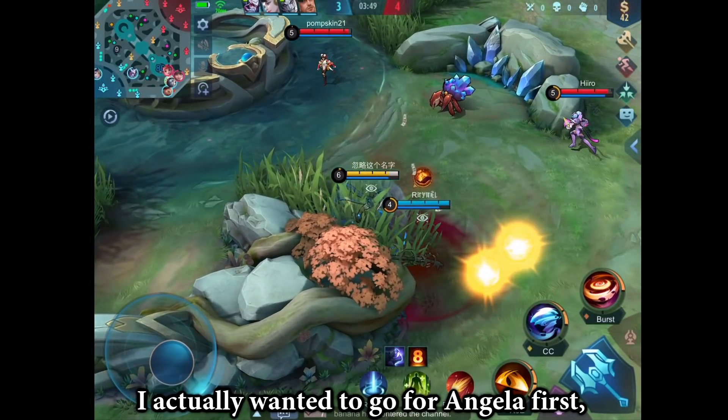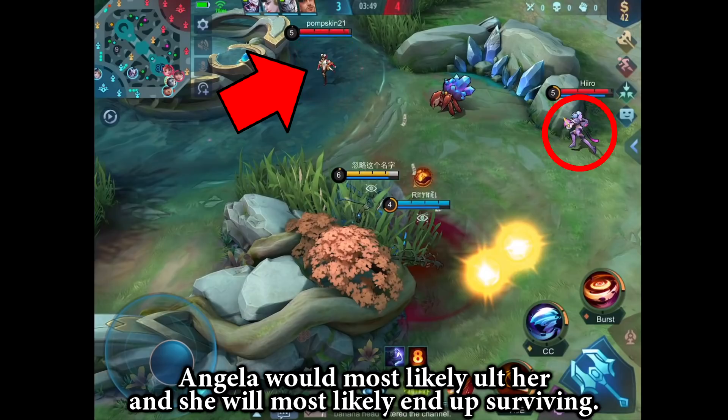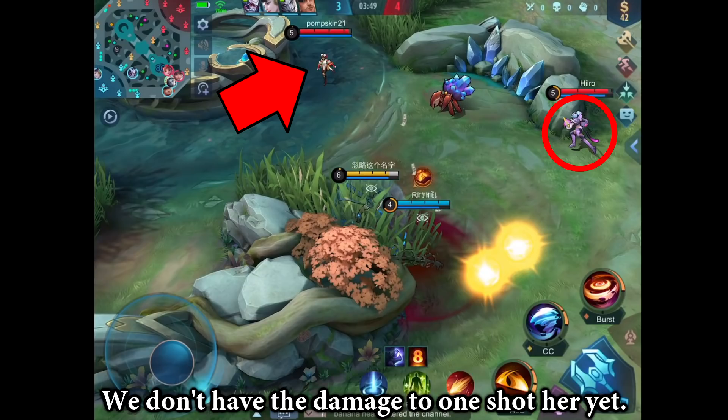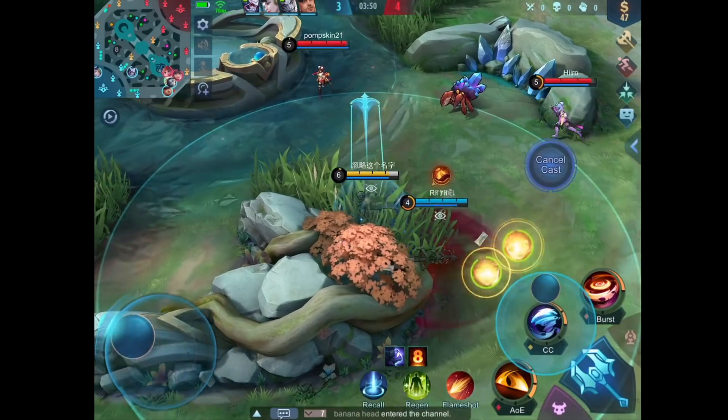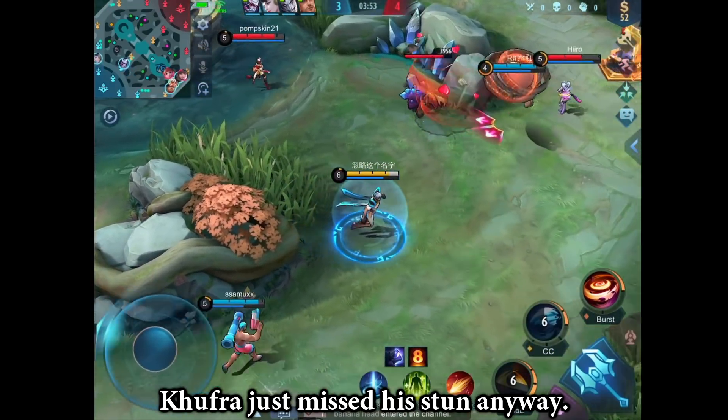I actually wanted to go for Angela first, because if we go for Wanwan first, Angela will most likely ult her, and she will most likely end up surviving. We don't have the damage to one-shot her yet. But regardless, Khufra just missed his stun anyway.